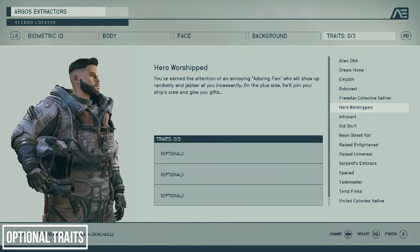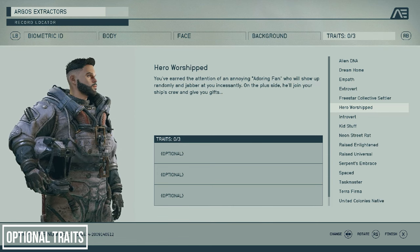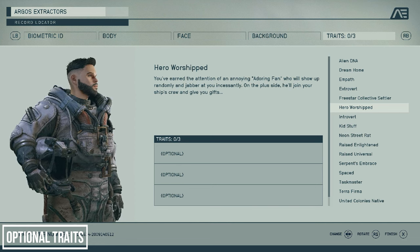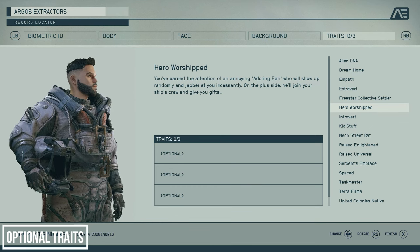We couldn't move on without talking about the Hero Worshipped perk. Those that have played Oblivion before will remember the adoring fan — well, they're back. Select this perk and he'll show up randomly from time to time, and you can even invite him to join your crew and he'll give you gifts. I'm not sure what the negative is with this trait actually, but here's a sneak preview of your first interaction with him.